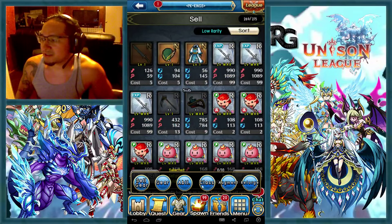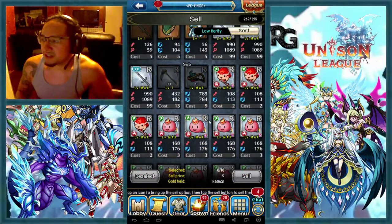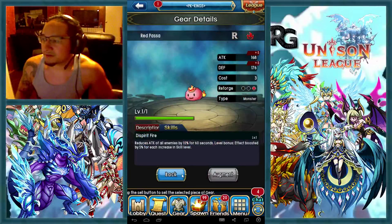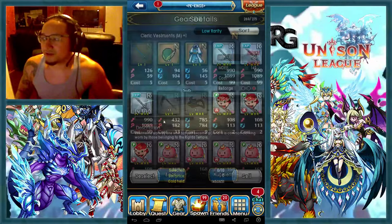I just wanted to show you guys something real quick. If you are going Lancer and you have a bunch of fire monsters and you want to up your attack, you want to use a plus one top. And then if you want to up your defense, you want to use a plus one bottom. So you would want to use this one for defense and this one for attack.